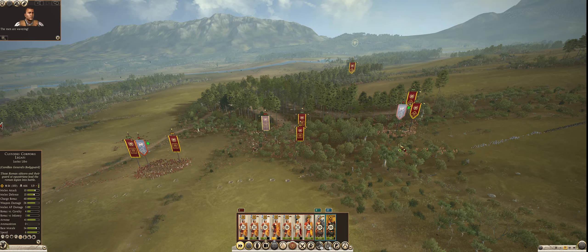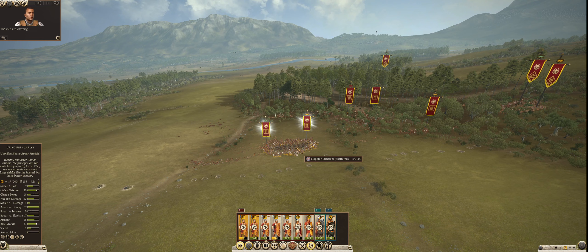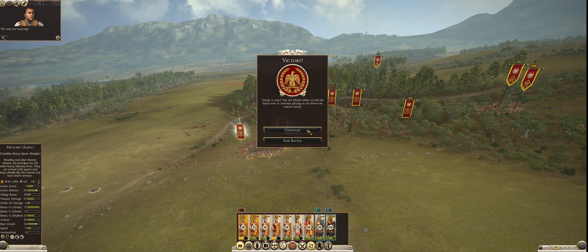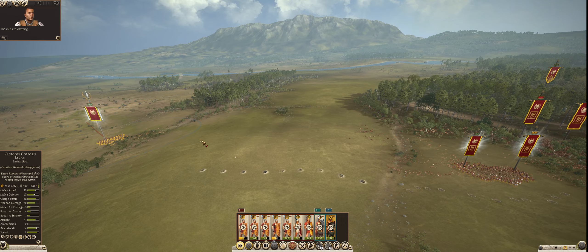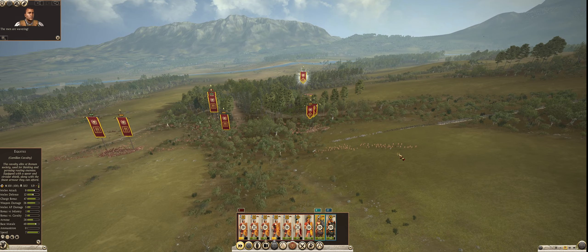There are now two Etruscan units left. One of them is wavering and has just shattered and is fleeing. The other is wavering and should shatter and flee at any moment. And that's the battle. Victory is yours. You can choose either to end the battle now or continue playing to run down the routed enemy. We obviously want to run down the routed enemy.